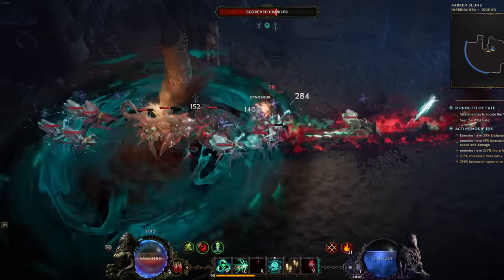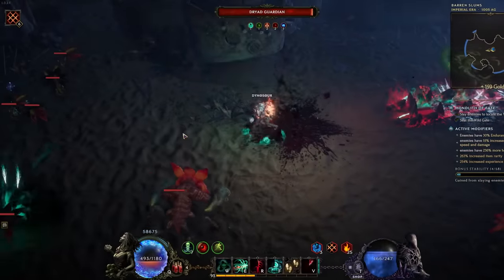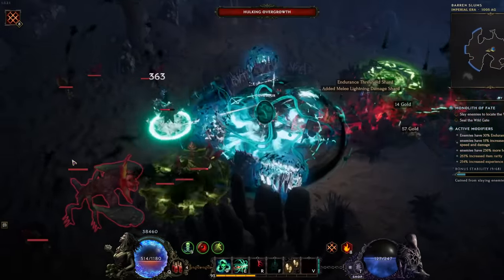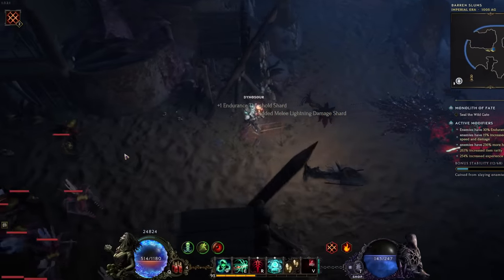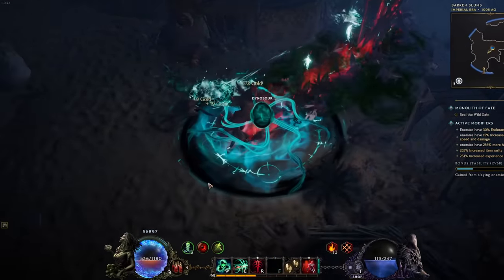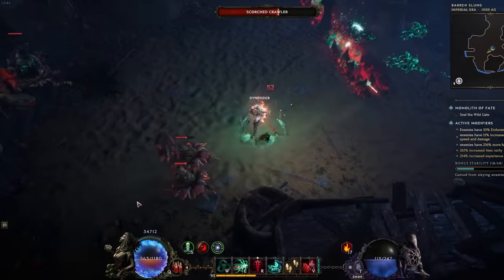Ladies, gentlemen, and travelers of all ages — Last Epoch has now been properly in its release cycle for a hefty bit of time now, and as more time passes, more people push to further and further sections of the endgame, with a lot of people now being at least at base-level empowered monoliths, so 100 corruption. As you progress and push up those corruption numbers to increase your chances at higher-quality loot dropping to make yourself stronger, you might find that your build could start to chug and stutter at certain points.